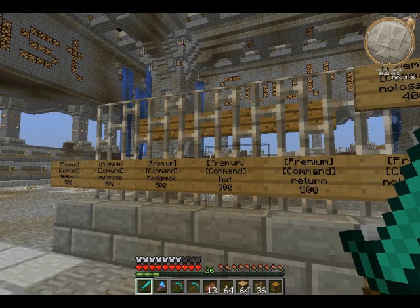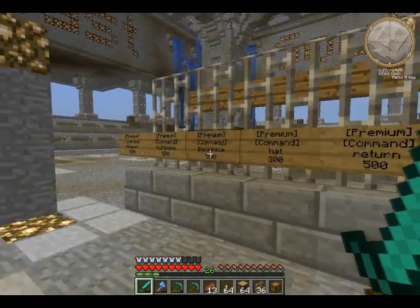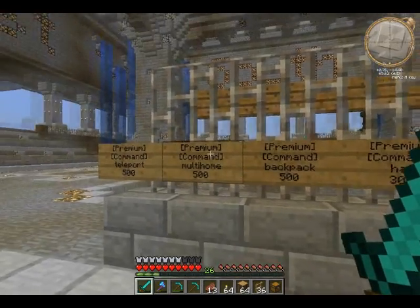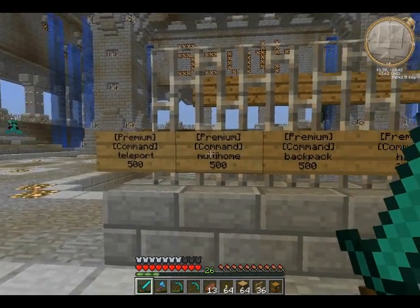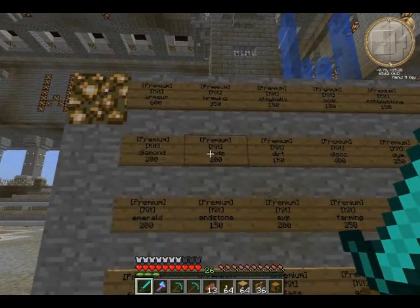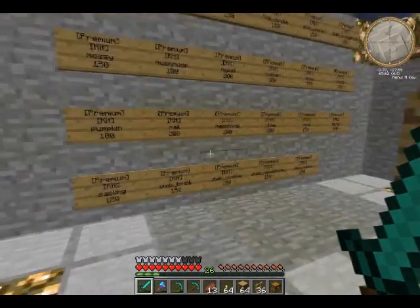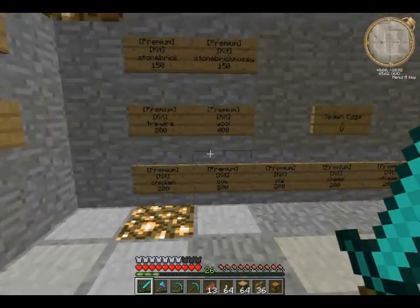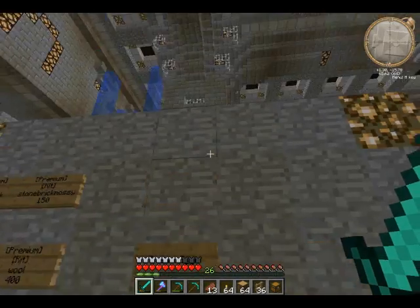Hey guys, what's up, welcome to episode nine of Minecraft My Way. I just jumped on the DarkCraft server — I was just showing you what I was talking about. These three are what I'm saving up my points for. Backpack will probably be last because I'm not even sure if it works yet, but I want to set multi-home and be able to teleport. Teleport is what I'm going to buy first, or probably multi-home first. They got a bunch of other stuff you can buy cheap but I have no use for it. Some of them might be interested in getting your villagers and whatnot.